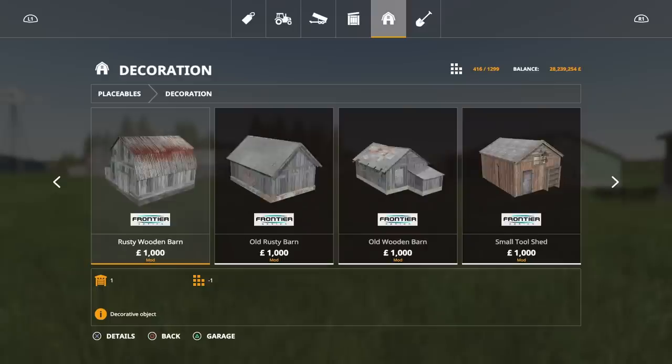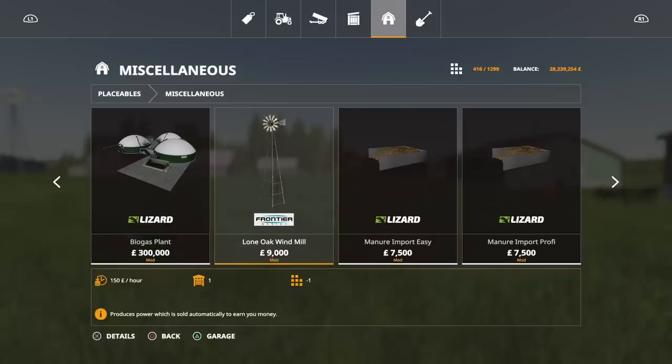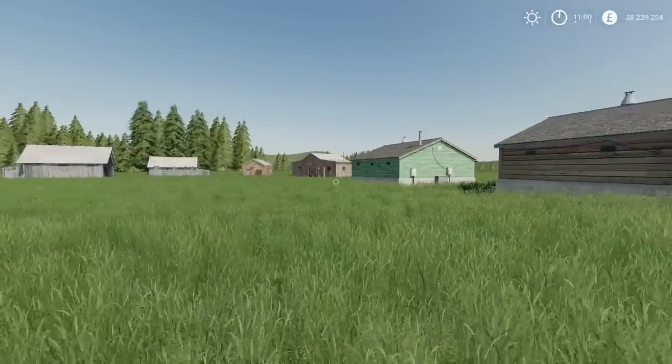For the Wind Turbine, I think that's under miscellaneous — the Lone Oak Windmill, nine thousand to buy. That's actually not too bad for what you get per hour. That's seven slots. That's the Lone Oak Decorations Pack by G-Force Modding, Oxygen David, Bullet Bill, and Lone Wolf.